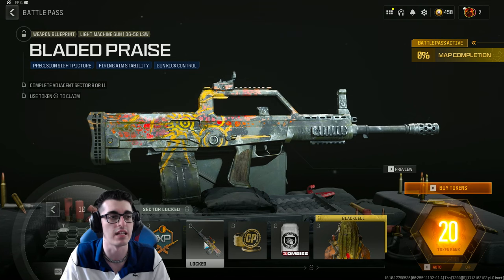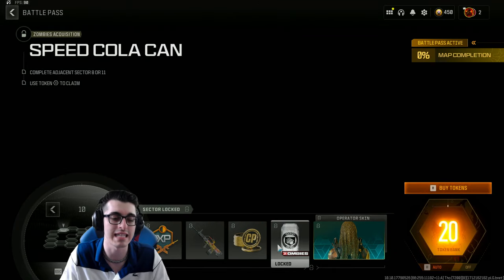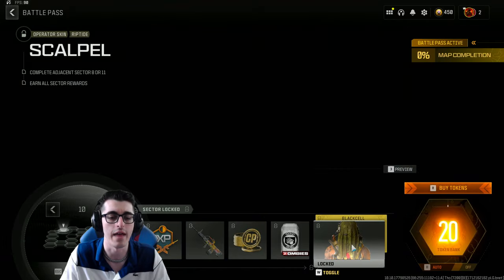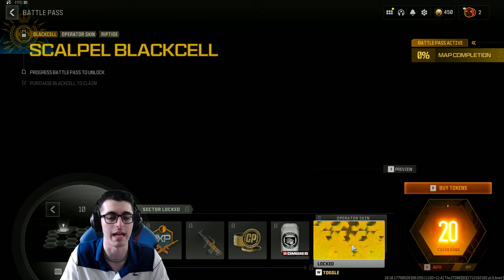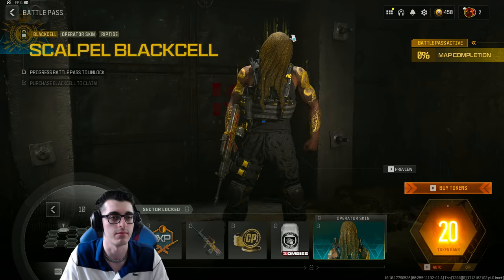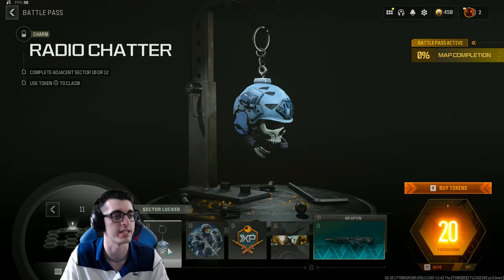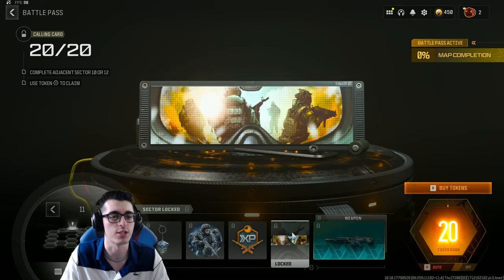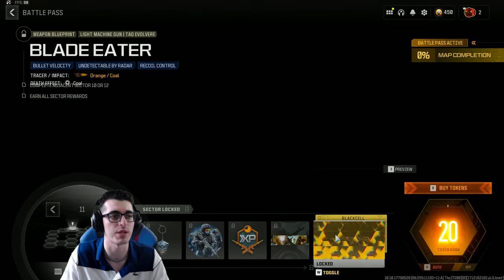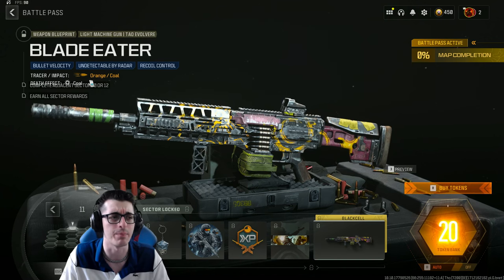Sector 10 has a 30-minute double weapon XP token, a blueprint for the DG58 LSW called Bladed Praise, some COD Points, a Speed Cola zombie acquisition, and a new operator skin for Riptide called Scalpel with a Black Cell variant featuring a golden aura. Sector 11 has a Radio Chatter weapon charm, the Rain or Shine emblem, a double weapon XP token, the 2020 calling card, and a brand new blueprint for the Tac Eradicator called Blade Eater.